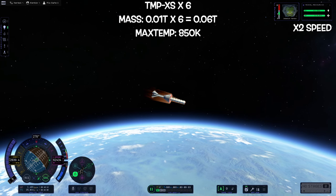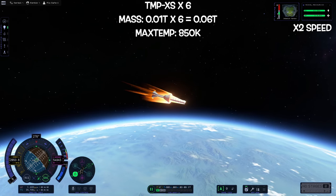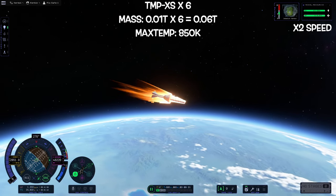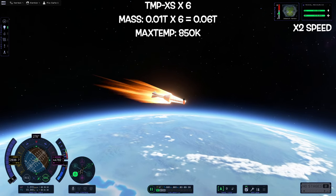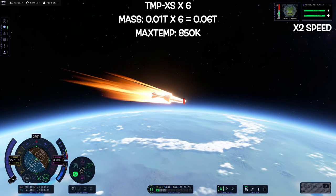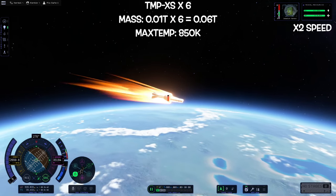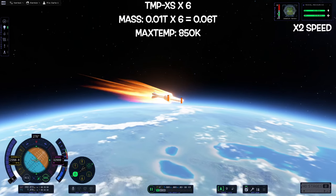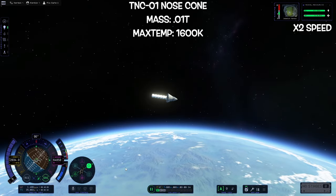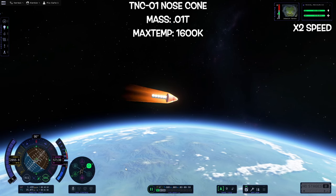Doing our due diligence, we're also going to test small things shadowing large things in a couple of different ways. In this case I'm using the tiny TMPXS little cubes — I've stacked about six of these in front of the craft just to see if I could get a bow shock or something that would start protecting my craft. These things heat up pretty slowly. My capsule itself is starting to heat up and is about to die, but those little tiny cubes actually heat up slower than I would expect them to for their size.